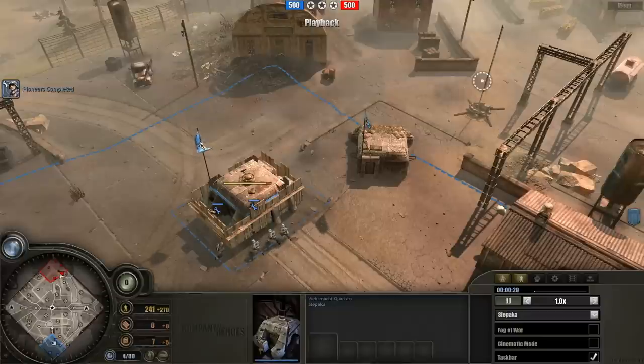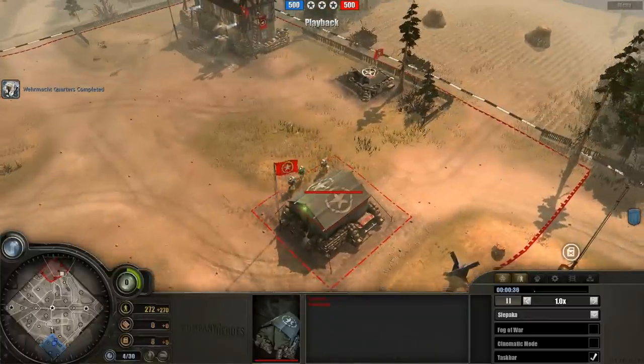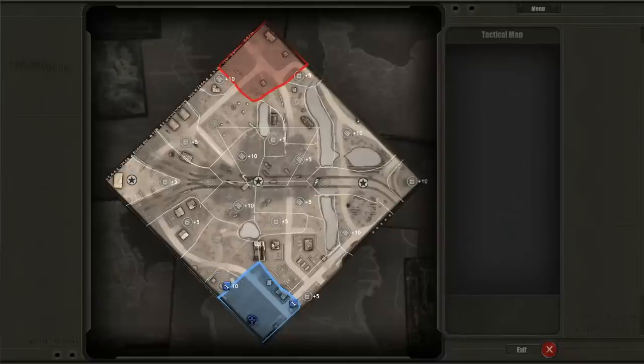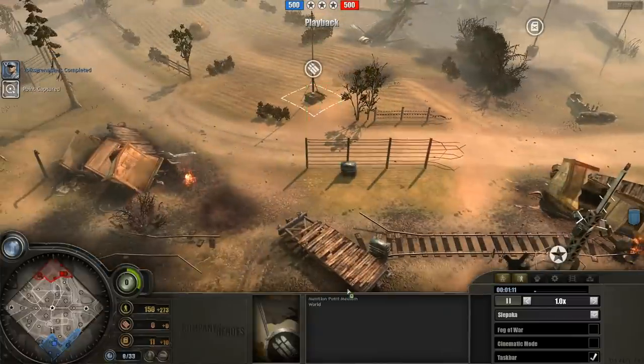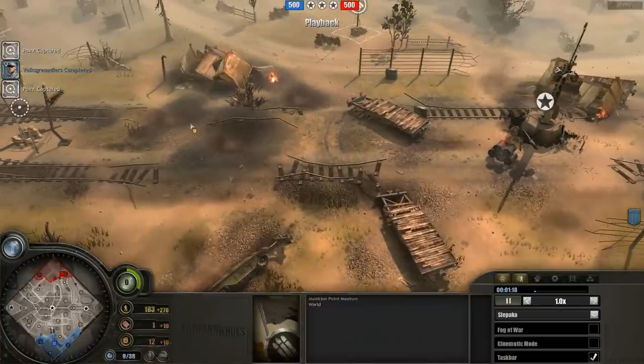While all the building and uninteresting beginning stuff is happening, let's take a look at what the map is like. This is actually the second time I've ever cast this map. The other time was a Brit and a Wehrmacht game, I believe. There are loads and loads of plus-5 points — so low points — and a few medium points. There are some medium munitions points over here and another set over here. What makes it interesting is that this set is between all this cover, all the wreckage and destruction — hence the Wrecked Train name.